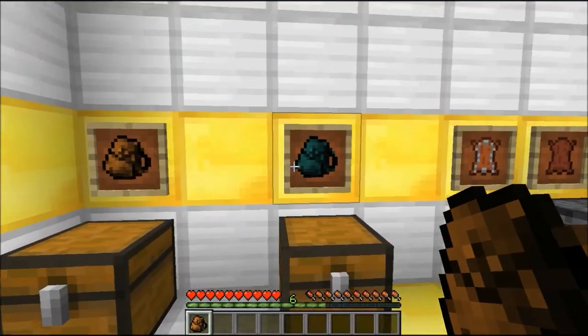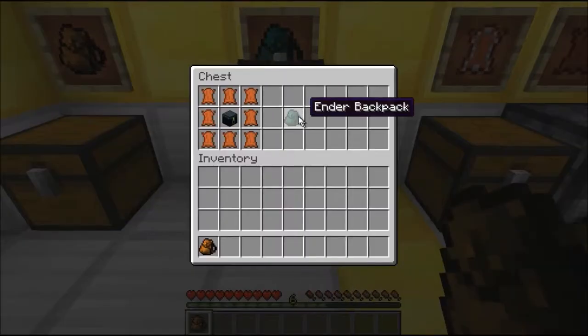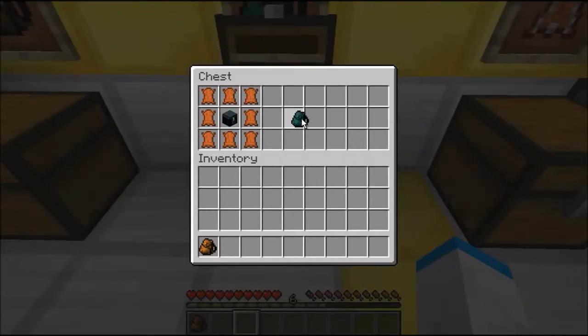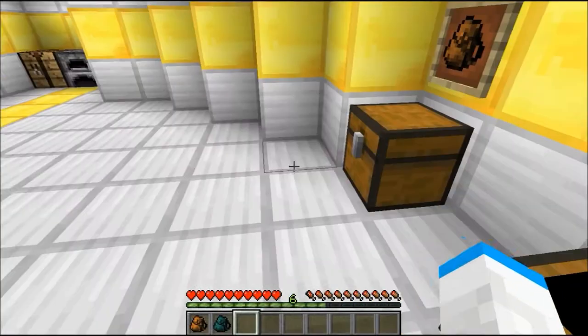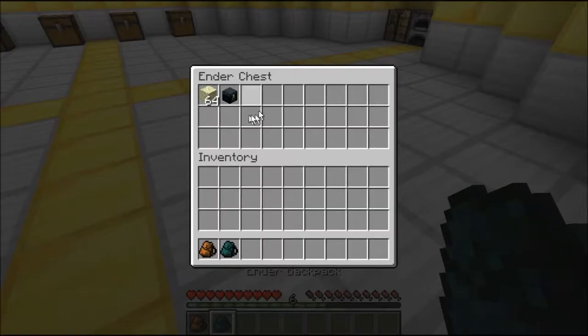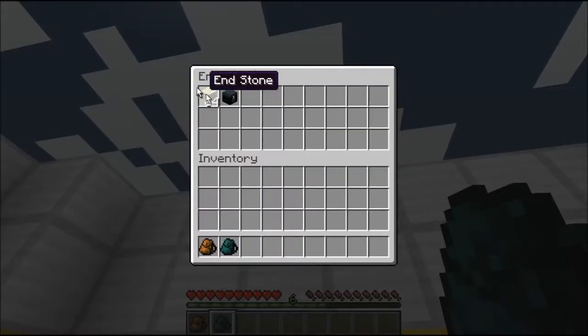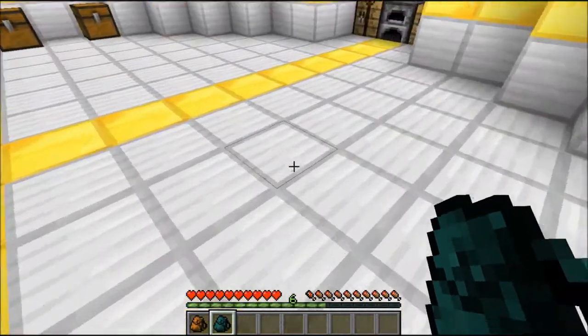Now, the next recipe is called the Ender Backpack, and this basically works like an ender chest. Basically how it works is you click on it, it shows your ender chest. So as you can see, I have an ender chest up there, and it shows exactly what's in it.